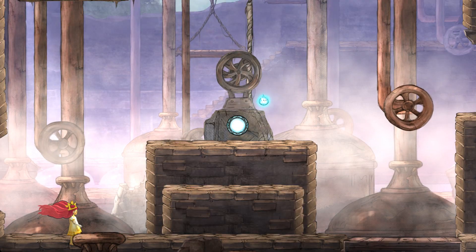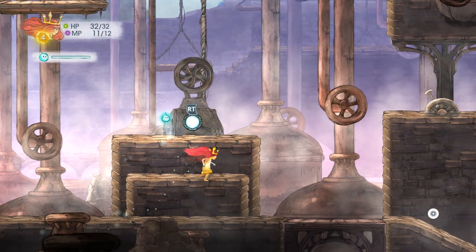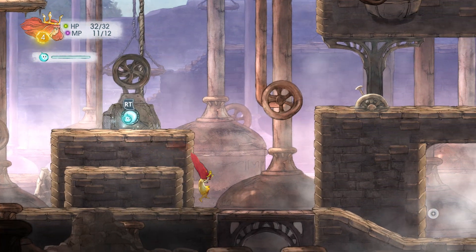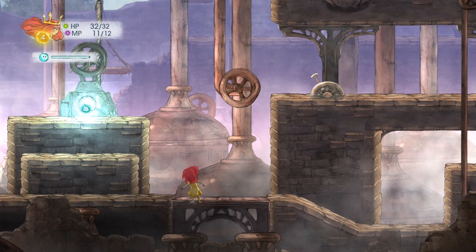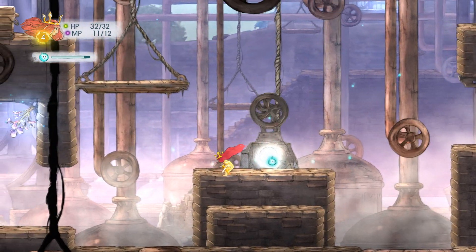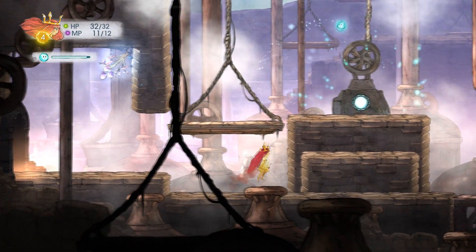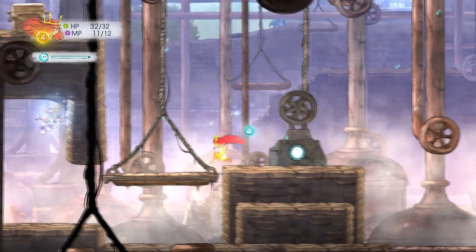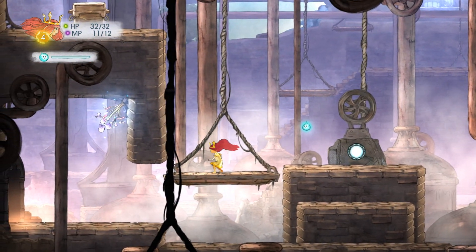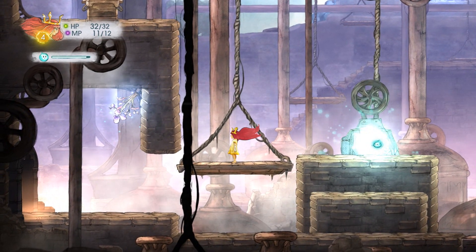The gameplay in Child of Light falls into two areas: puzzle adventure platforming and Japanese RPG style turn-based combat. The entire game can be played in co-op, with one player taking the lead role of Aurora and the second player taking a support role as Igniculous. I tested this game entirely in co-op with my girlfriend Amy playing Igniculous and myself playing Aurora on PC using Xbox controllers. Alternatively, you can have one player using the keyboard and the other the mouse.